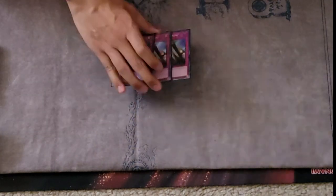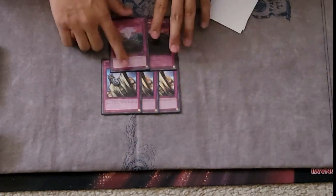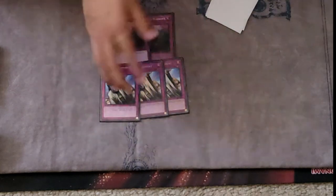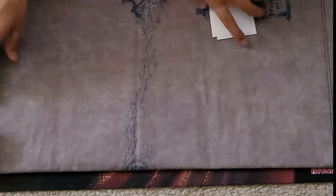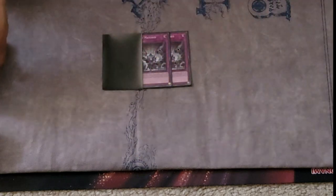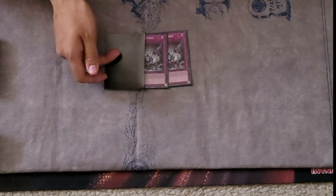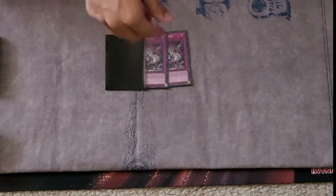Three Solemn Judgment — really good card, nothing to explain. Two Anti-Spell Fragrance — two is good, three can also work but I don't want to draw it too many times. If you have two of these you're winning for sure, it's so hard to break. Three Evenly Matched — perfect staple card this format. I drew it probably once or twice. Shoutout to my friend Michael — D-Timer — I'll put the link in the description.